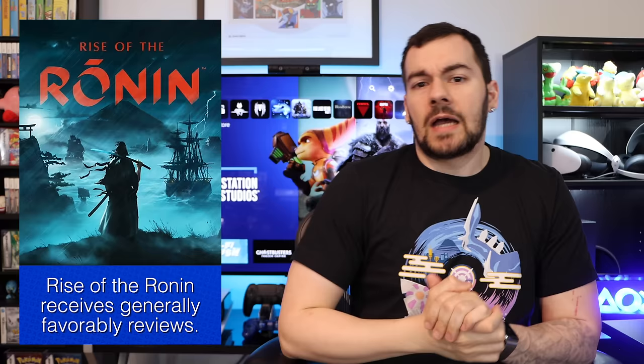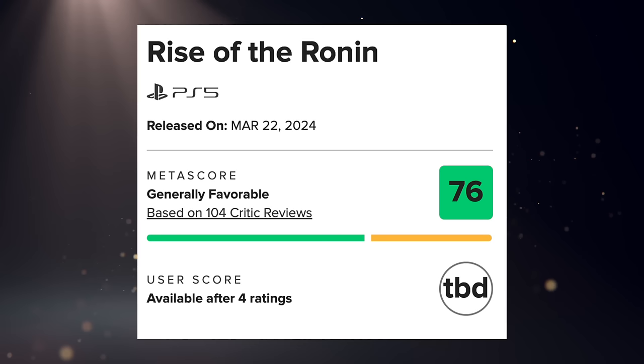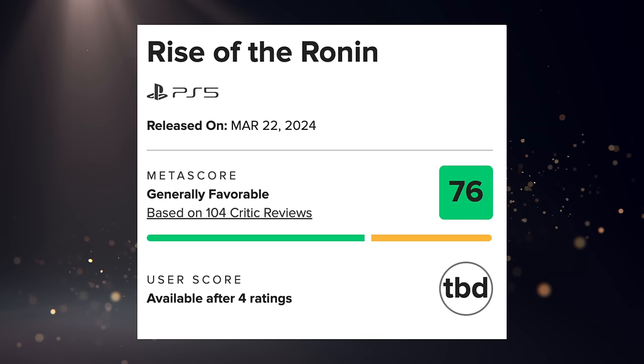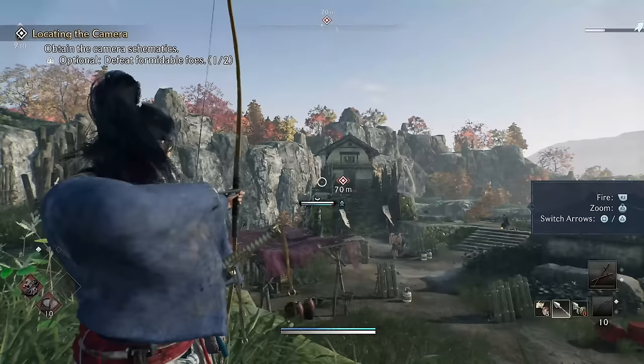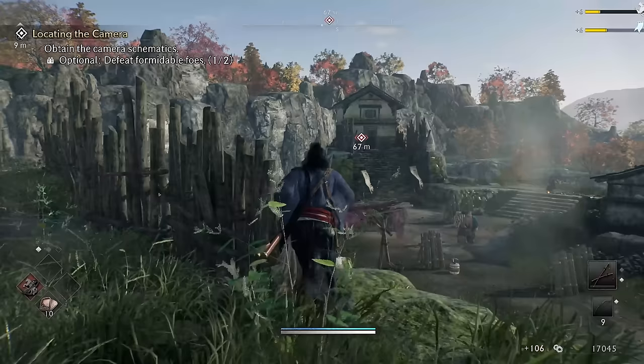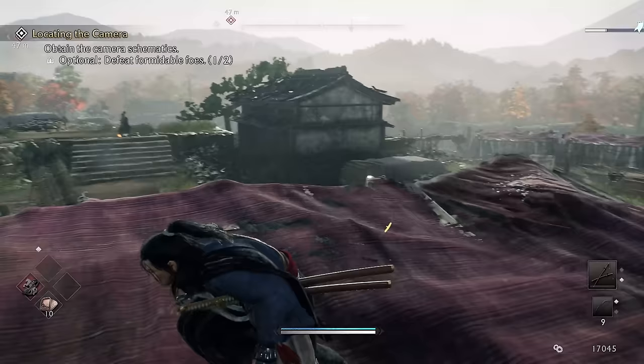Rise of the Ronin is now available on PS5, the new Koei Tecmo and Team Ninja PS5 exclusive. As we discussed last week based on previews, it sounded like the game would score in the high 70s to low 80s — and that's where it landed. It's sitting at a 76 on Metacritic across 100 reviews and a 76 on OpenCritic across 54 reviews at the time of filming. Not bad — generally favorable. Issues cited include the story being considered uninteresting and the open world being formulaic, though gameplay seems really refined and enjoyable.